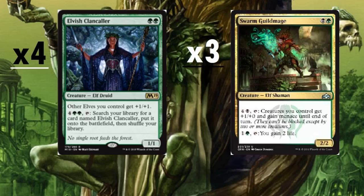On the right here we have Swarm Guildmage, a new Guilds of Ravnica card. It's a two-drop — for a Swamp and a Forest, a 2/2. For five mana, tap it: creatures you control get +1/+0 and gain menace until end of turn. Because we're going to have a lot of elves out, giving them menace is a nice combat trick — they can't block everything. For two mana, tap it and gain two life. I settled on three copies — two would be too few, and it's a great mana sink.